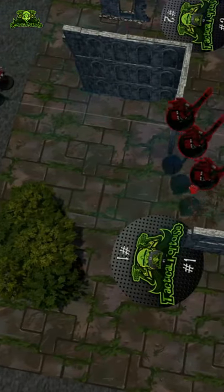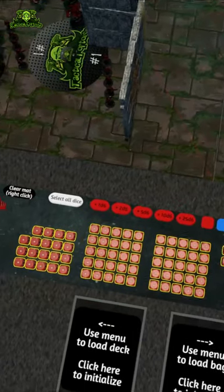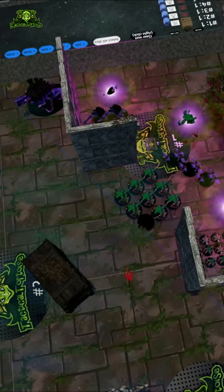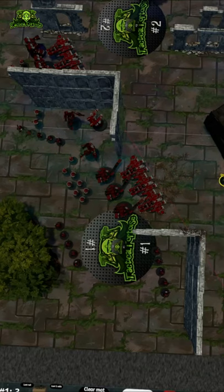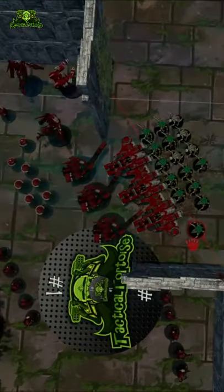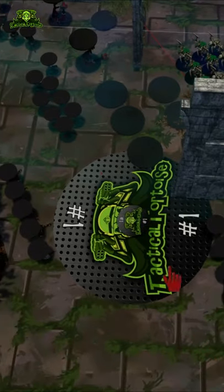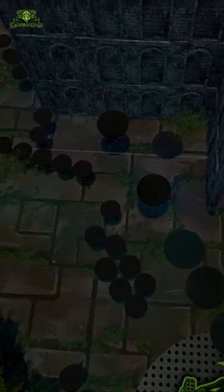Step one is to set up your army in your deployment zone. Once your army is set up, roll literally thousands of ranged attacks against your opponent's army, dealing a grand total of one or two total damage. Once your opponent gets annoyed by the constant pattering of light rain on their window panes, remove your army as it dies to their attacks. So there you go — how to play Tau Empire in 40k and become a master of the art of war.